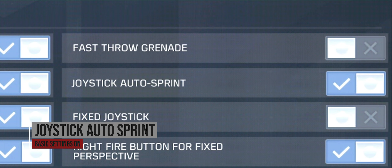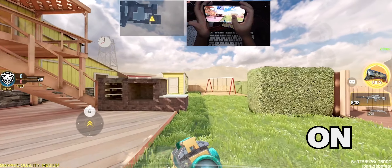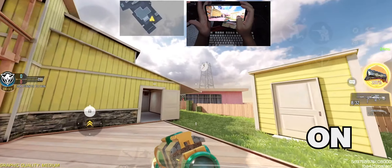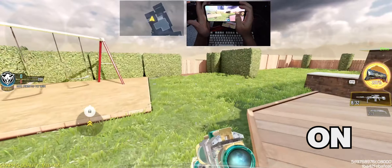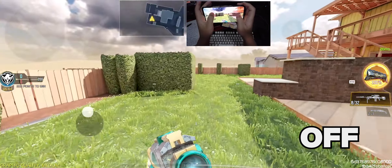I have joystick auto sprint on for when I want to run without having to hold on the joystick and have a quick check at the scoreboard, minimap, or just activate scorestreaks. Just drag your finger to the running icon, let go, and you'll be running with a free finger.